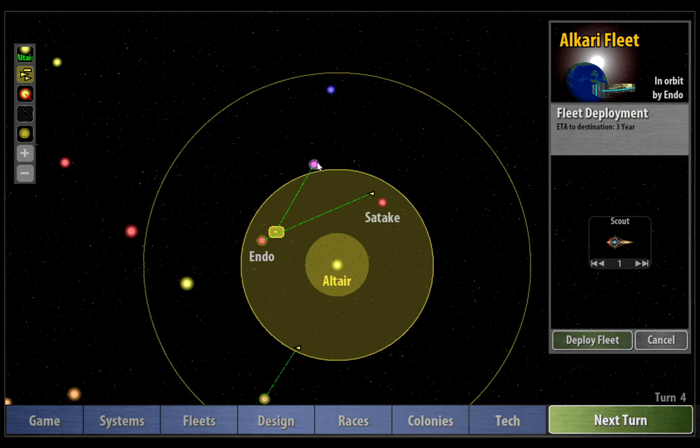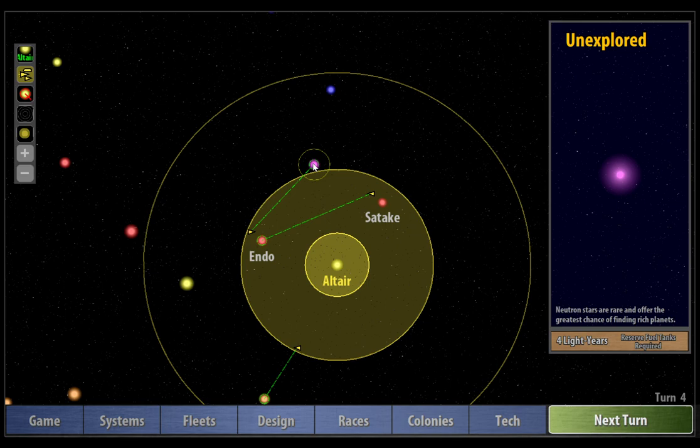I think we're going to scout up to this purple star here — the neutron star. Neutron stars are rare and offer the greatest chance of finding rich planets, so this is really what we want. Hopefully we'll find a rich planet here; that would be great.